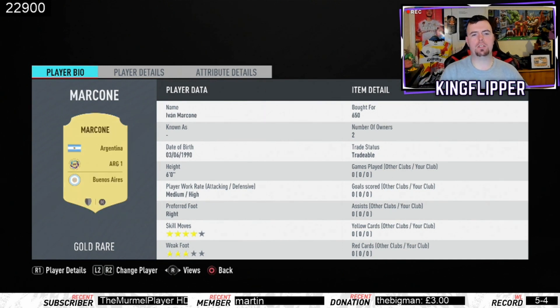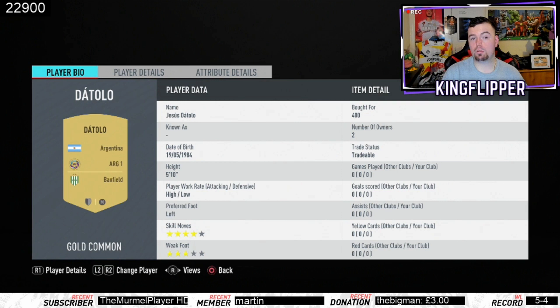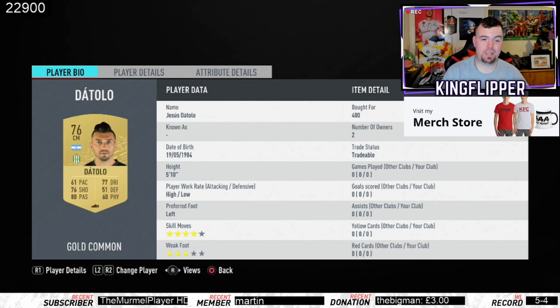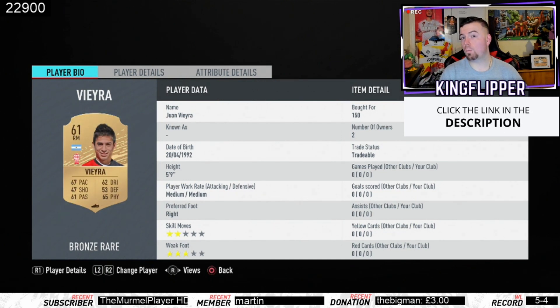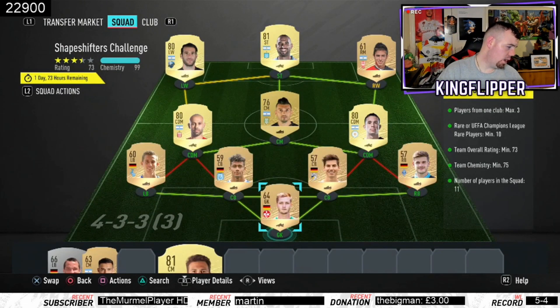Then we get into the Argentinian players: Marconi from the Argentinian League at 650, Mascherano at 650 from the Argentinian League as well. The Tolo you can pick up for 400 coins — any non-rare center mid, CDM, or CAM, doesn't really matter. Viera is 150 coins for right mid. If you go non-rare there you need Lopez at 650 coins from the Argentinian League, and Piatti from the MLS at 650 coins.